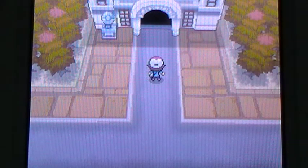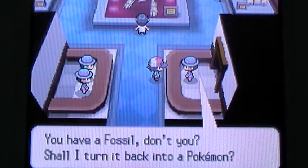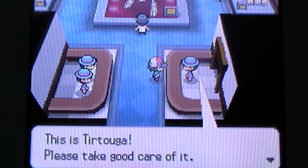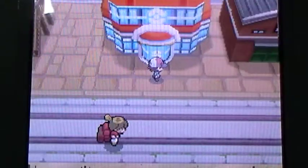If you go back to Nacrene City, where you had your second gym battle, and go back into the gym and talk to this lady, she'll take your fossil and turn it into a Pokemon. One thing I forgot — you need to have a free party space to be able to take this Pokemon.